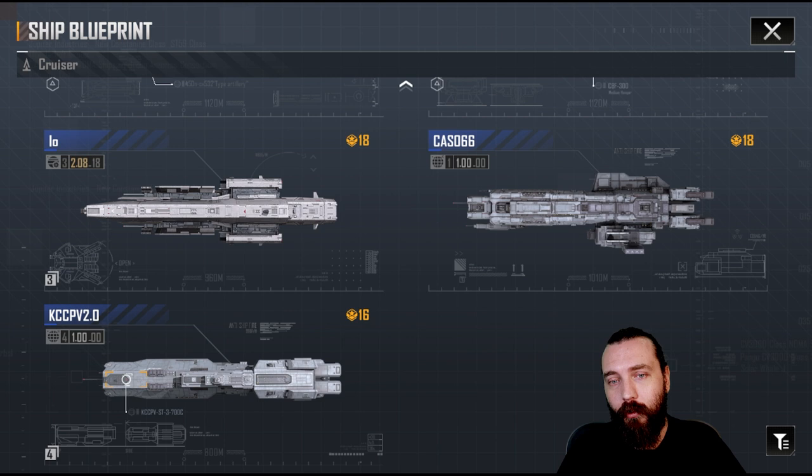Thank you guys for watching. I hope you've enjoyed this nice look at some of the new graphics on the new ship models. I haven't noticed anything on the cruisers specifically where any of the textures are a bit awkward or look out of place like they do on the Noma ships, so they've done a pretty good job there. I kind of wish they'd just completely redesigned the KCCPV, but that's my personal opinion. Have a good one guys — don't forget to like, comment, and subscribe, and I'll catch you next time.